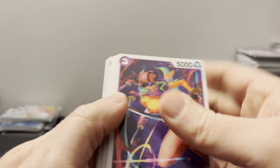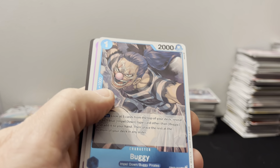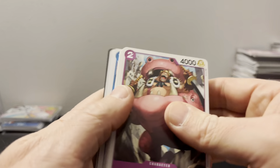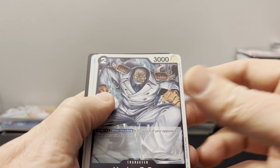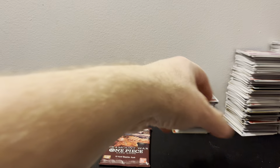So if we get another alt art, then we know we can save some packs. Or this might be one of those secret-and-alt-art boxes — in my opinion the worst box you can get, cause you only get two hits. But it is what it is. Ivankov. Monkey D. Garp. Mr. Three.